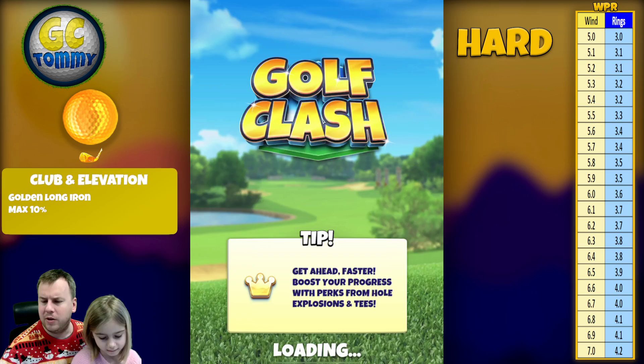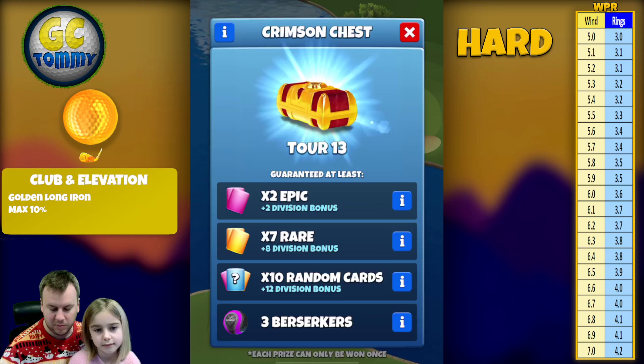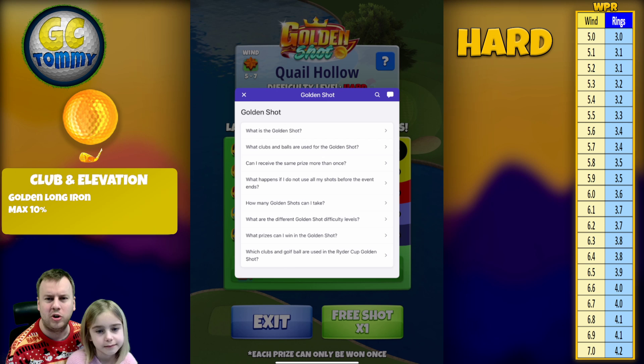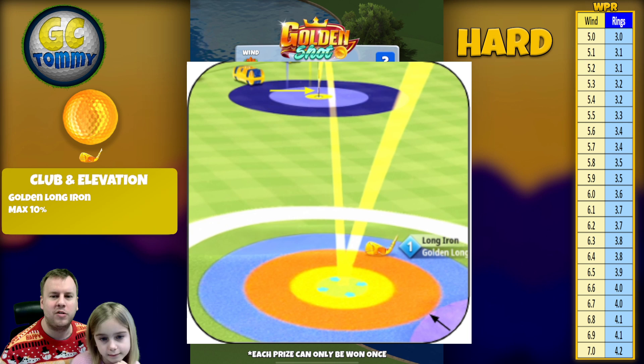Quail Hollow — I think this is hole seven or hole number eight, I'm not sure. If you get a hole-in-one, the reward is the obsidian chest. The amber chest is for the yellow ring, crimson chest for the red ring, aqua chest for the light blue ring, and cobalt chest for the dark blue ring. Press the question mark on the top right for frequently asked questions. If you experience an error or have more questions, send a ticket to Golf Clash support.